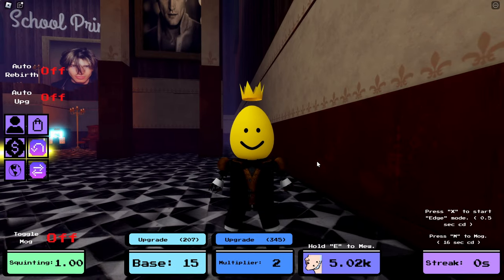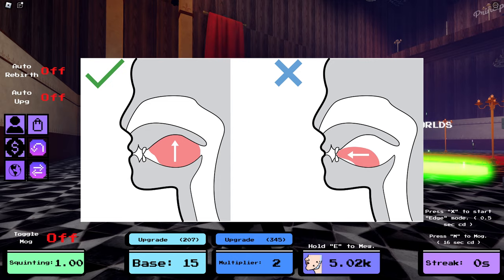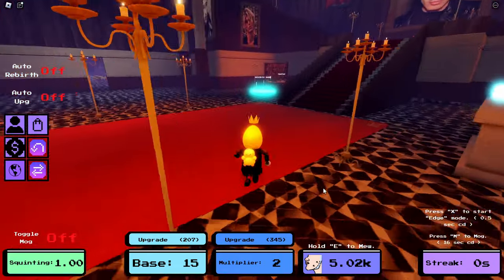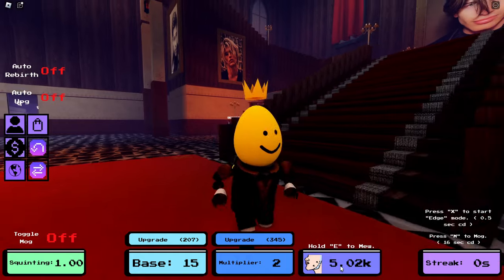Instead of spending my winter break productively, I'm going to become a mogger. Hello everyone, my name is Ego. In order to become a mogger I'm going to have to mew — sticking your tongue on the roof of your mouth and sucking your cheeks. Apparently this helps build a stronger jaw. I've played about five to ten minutes of this game and I've already mewed about ten minutes in that time.